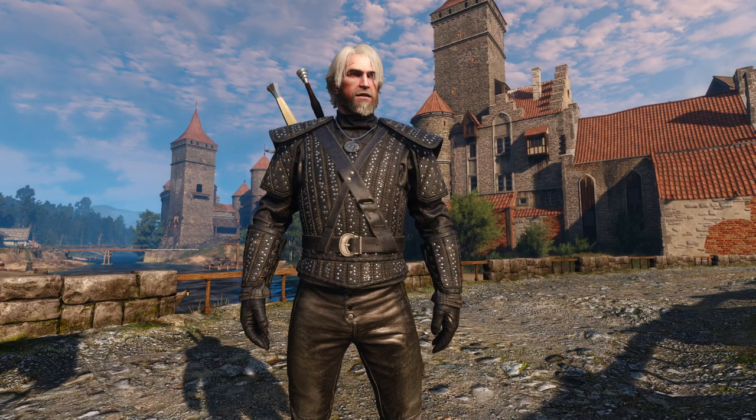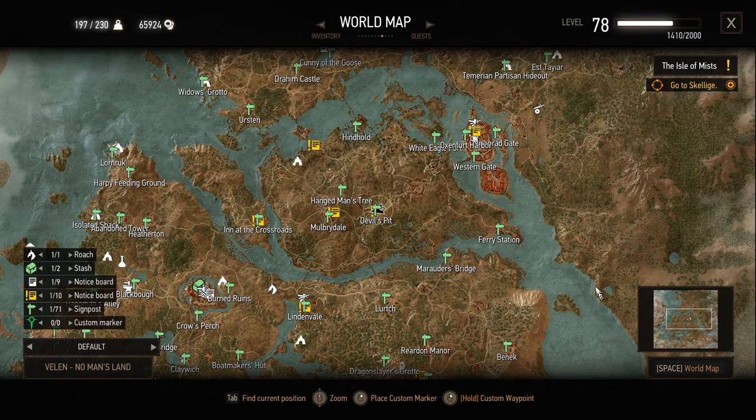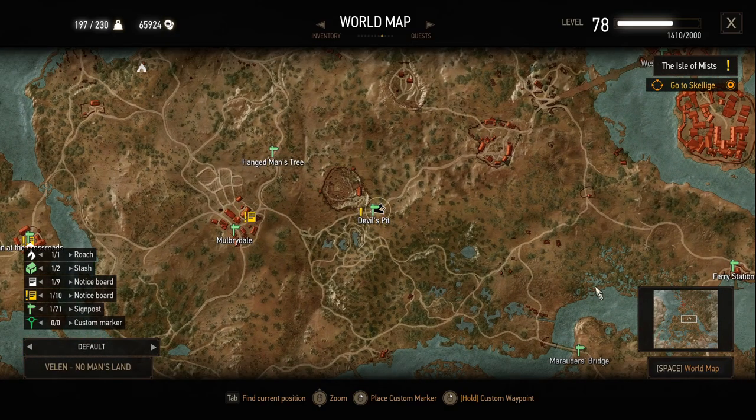We can get the first diagrams for the armor as soon as we complete the new quest from the Devil's Pit, right here where I am on the map. As soon as we complete the quest, we will get the diagrams for the Forgotten Wolven Armor.